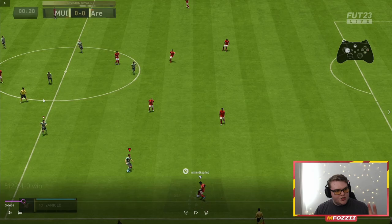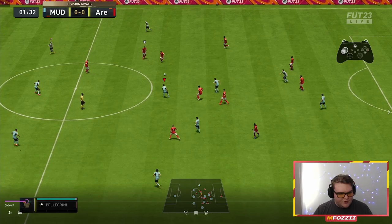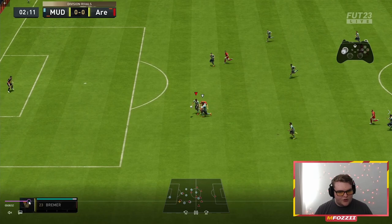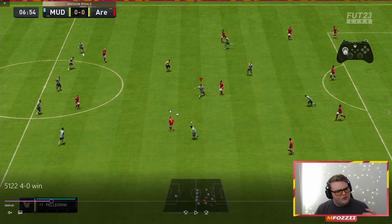I've got a new webcam position so you can see the controller — let me know if you like it. This first game was a 5-1-2-2 4-0 win. I want to show the defensive shape you'll be seeing — I've pressed and Pellegrini has obviously left his position, but you're playing with a five-back and the opponent was also playing a 5-1-2-2. It's literally just two strikers against my five-back.